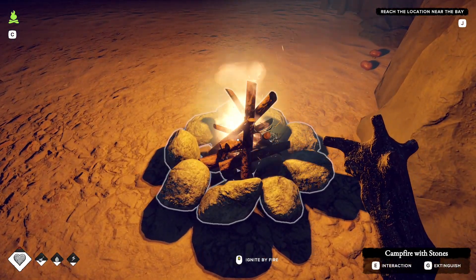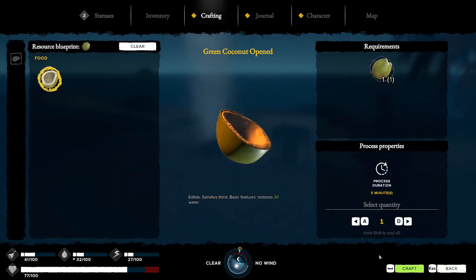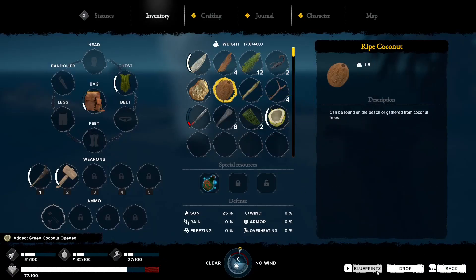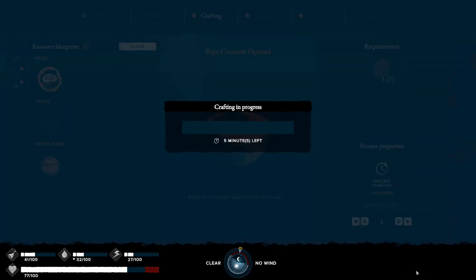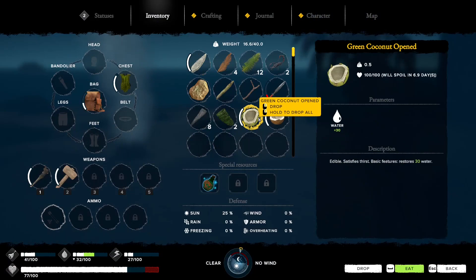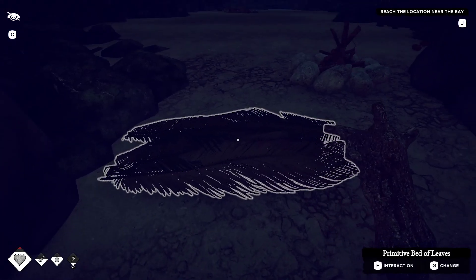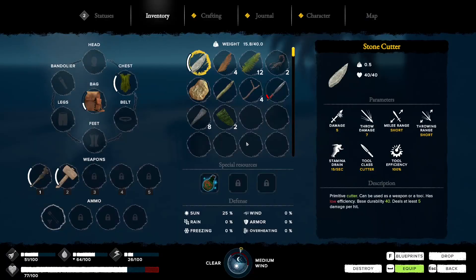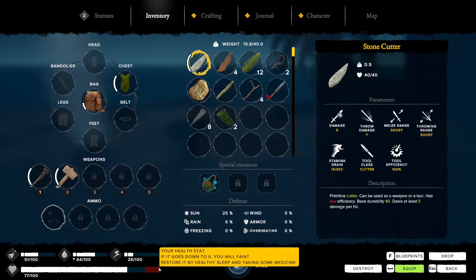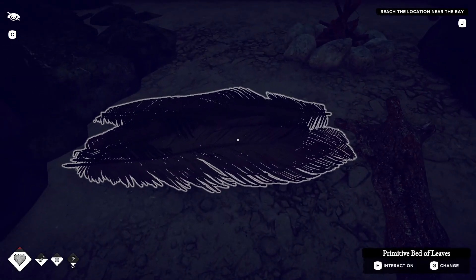Let's put the fire out - G for extinguish. Then convert a couple of things through blueprints and craft, make some food out of the remaining items. Let's eat and drink then go to bed. Spacebar to eat - we're not going to gain any health here, but the red bar means our maximum health has been capped.